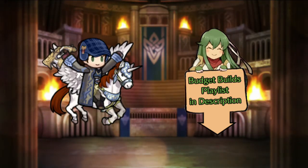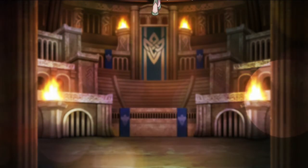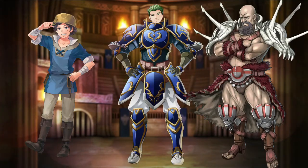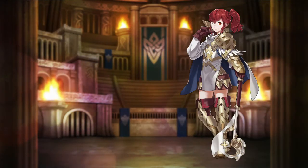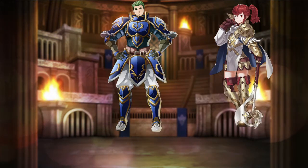Hey everyone, welcome to my video on budget builds for easy-to-get arena bonus heroes. This episode will cover 6 heroes: Gangrel from Grand Hero Battle, Emmeryn from Quest Rewards, Donnel and Mustafa from the 3 and 4 star summoning pool, and the free hero Anna. I already did videos for Draug and Anna — you can find them here.